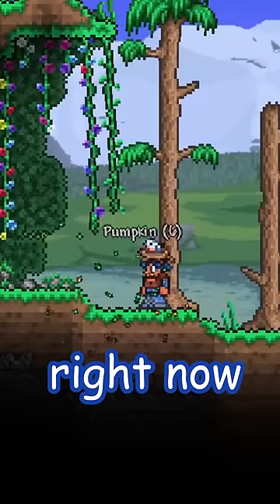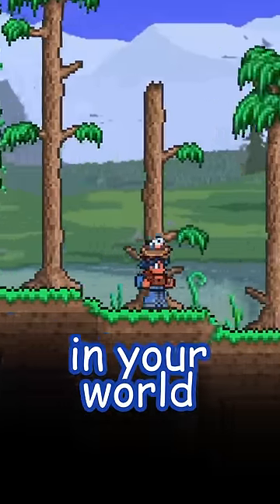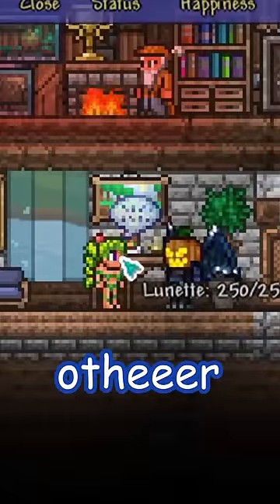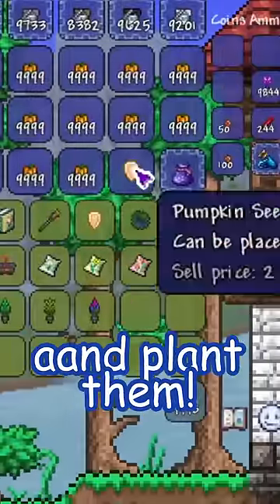You can get pumpkins in two ways. Right now, with it being October, you can easily find some naturally spawning in your world. But if it's some other boring time of the year, you can simply buy pumpkin seeds from the dryad and plant them.